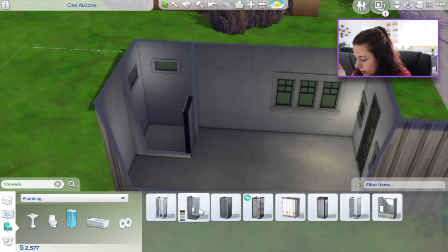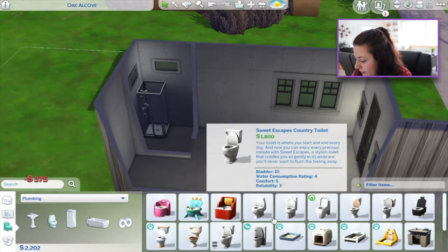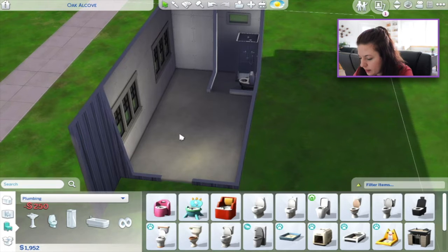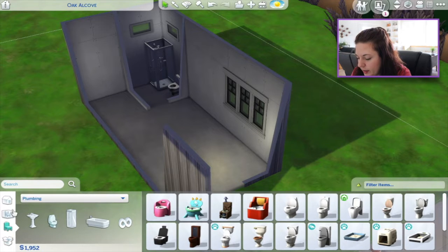Shower — I feel that's important. It's the cheapest. It is what it is; it's what they're getting. And the ambassador toilet. I think it's time to get my debug items activated, which is bb.showliveeditobjects and bb.showhiddenobjects. These will be good for decor because I just can't do it without decor — it's not going to look right.